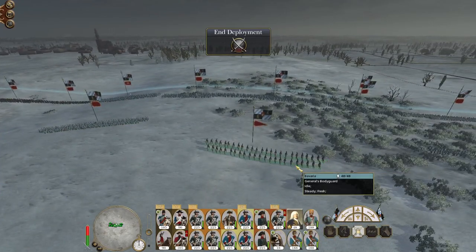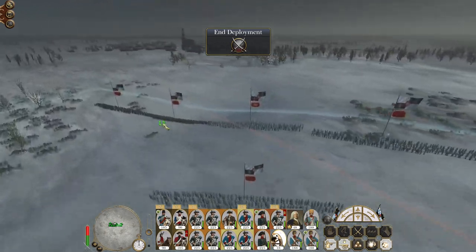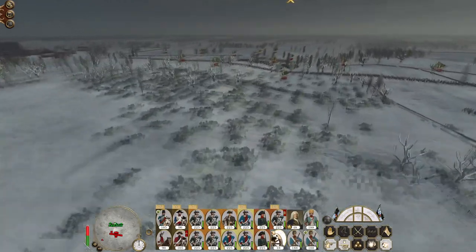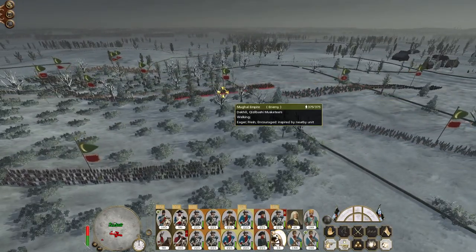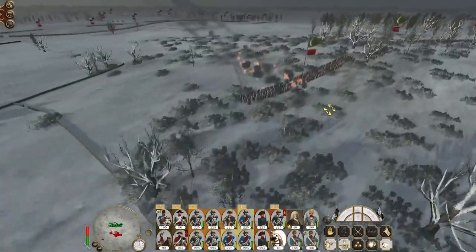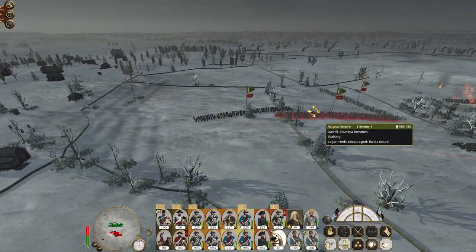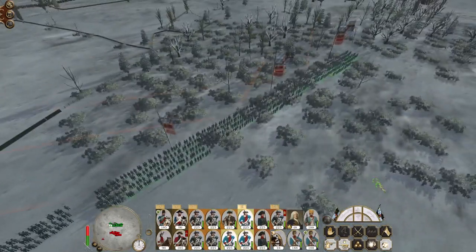Grenadiers are ready to counter charge any melee troops. Howitzers are going to open fire with carcass shot. So you guys both deploy stakes. Howitzers go after that garrison - actually, where's a unit of Sikh Warriors? That's what I wanted to go for. I wanted to pick a target just to make sure they hit someone.